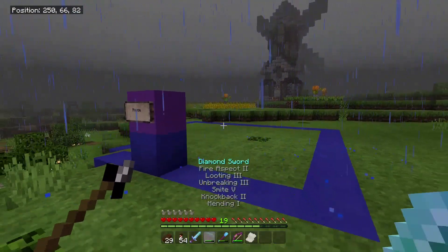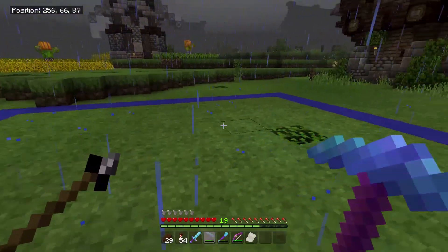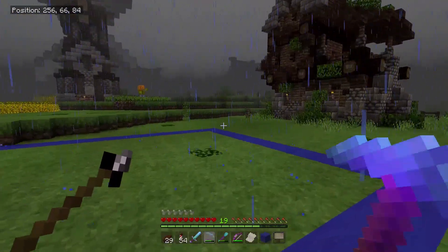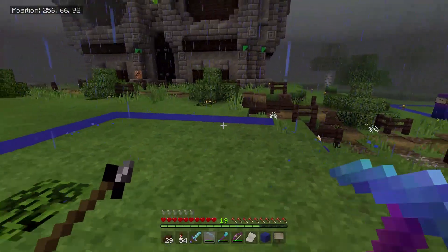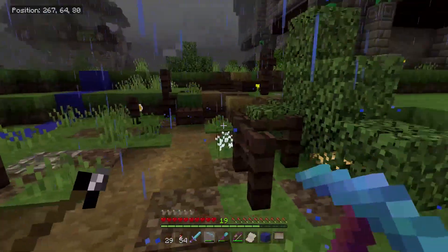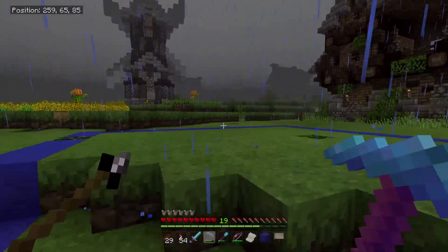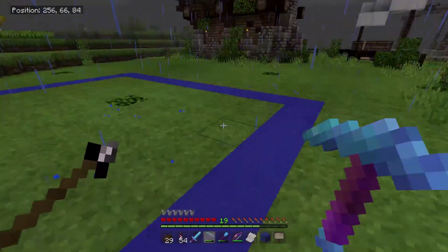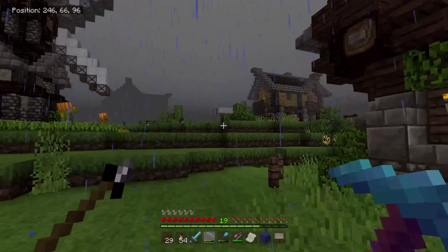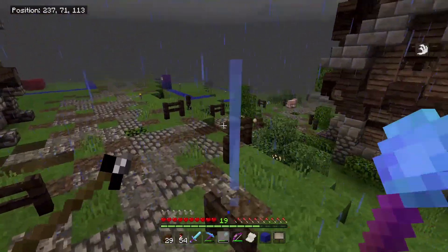First thing we're going to do is go ahead and tear down this stuff. Maybe we'll leave it until the build's up. Well, take down these two at least. From here we can just sort of start our build. Where do I want the entrance to this house to be? I kind of feel like over here is a good spot for the door — maybe on this side, we'll have the door. I believe these guys have been sticking to the edges pretty good when they work inside these plots.